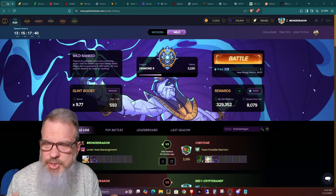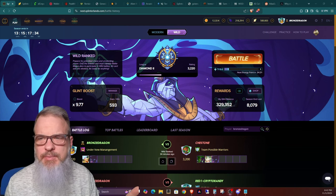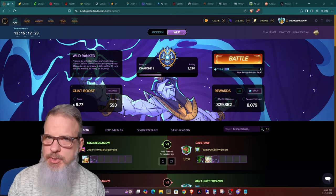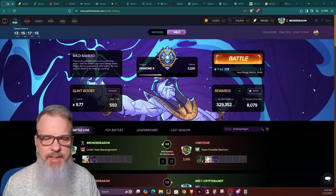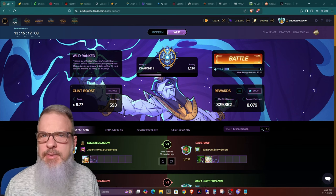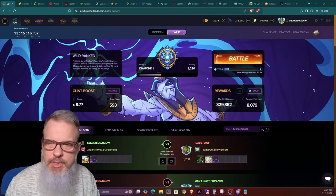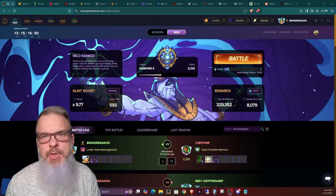There are two things you can earn in the game while just playing standard ranked ladder matches. First is Splinter Shards, which is one of the main tokens used in the game. The second is called Glint. Glint is a token, but it's not a Web3 cryptocurrency — it's all in-game, just like other games where you earn tokens like gold or silver and then spend them to buff up or make your deck better.